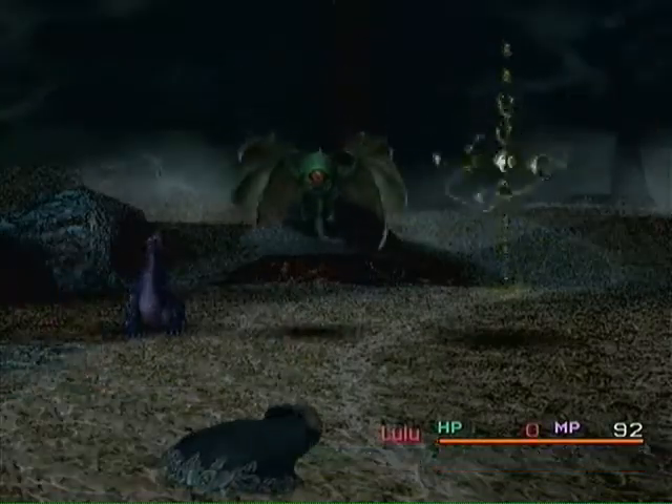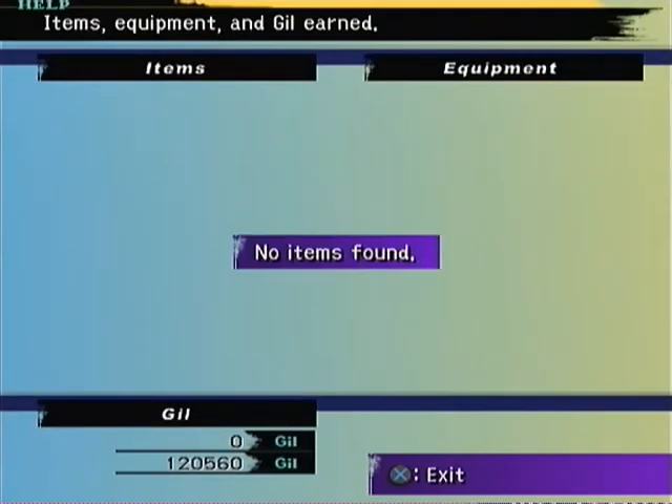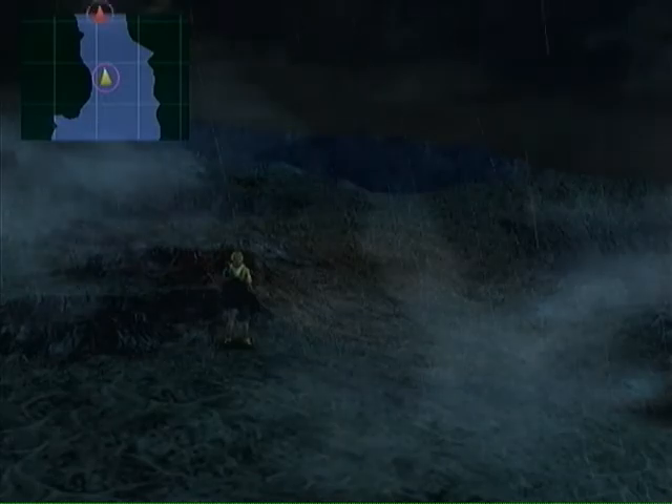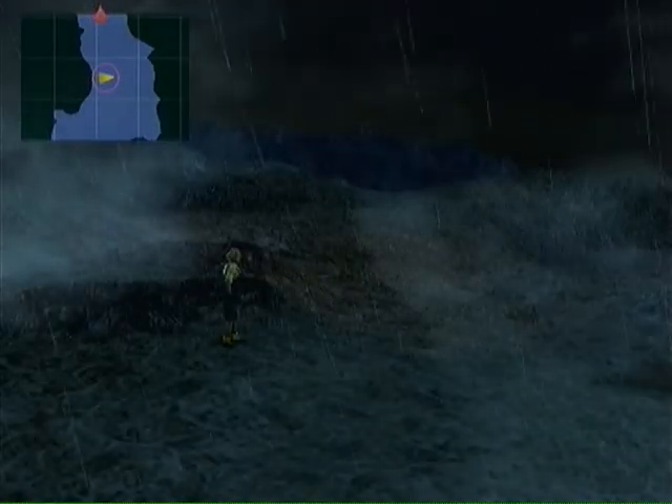The way the lightning works in this spot is that it comes in pairs — there's going to be one, two. That second bolt comes right after the animation ends for the first one. So one and two. It's much easier to dodge two in a row in 50 groups of that. Three, four. After that second bolt, you want to run back to that same spot so that you can keep reaping the benefits.